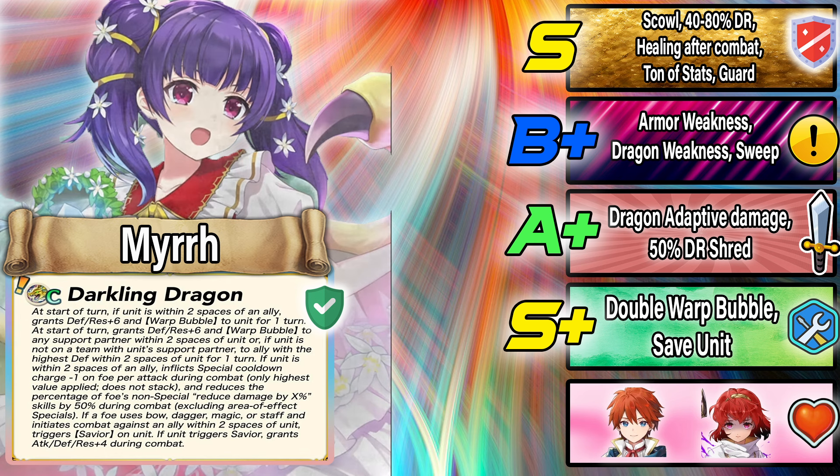Then we have a new preference C skill, Darkling Dragon, and this is where things get scary. At the beginning of the turn, Mér gets Defense and Res plus six and the warp bubble effect if she's within two spaces of an ally — already like Legendary Mér. But she also grants Defense and Res plus six and warp bubble to her support partner within two spaces.